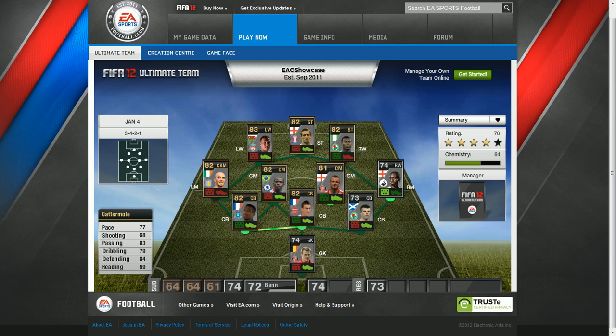Then we have Lee Cattermole, also playing in the centre, and he plays for Sunderland. His pace is 77, shooting 68, passing 83, dribbling 79, defending 84, heading 69.